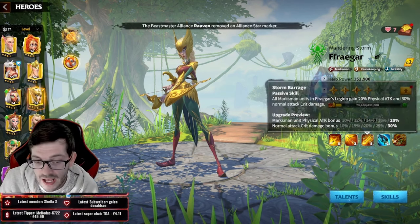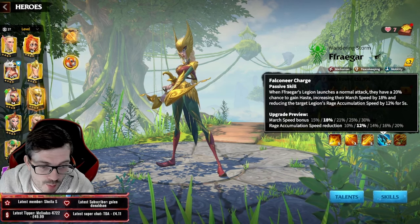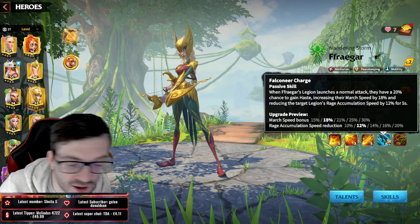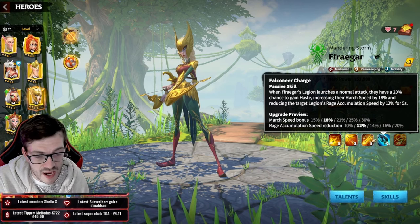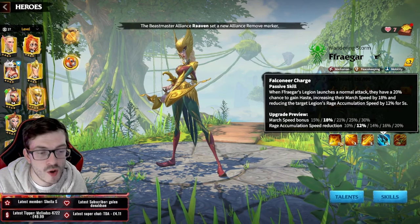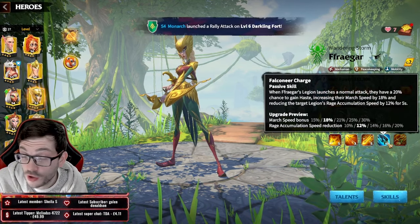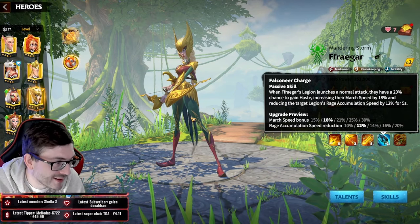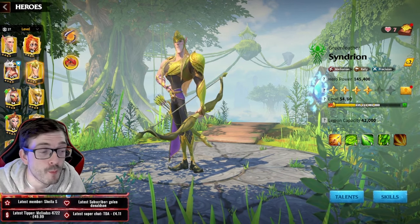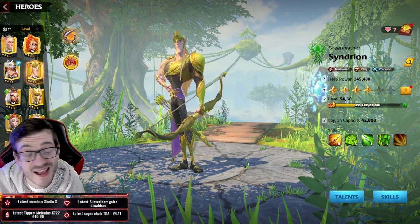Fregar gives normal attack damage bonus, a huge crit boost, and an amazing utility skill for PvP. She's a hero you're going to level up over time. I'm currently working on Kanara more and will come back to push Fregar to 5-5-5-2. Then there's Syndrion — I'm not going to lie, he's a must-pick. This hero is just unfair in damage.